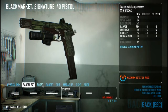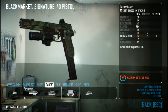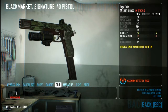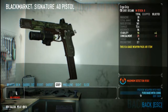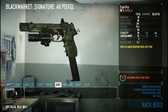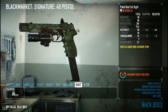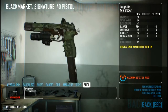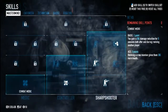For the Signature 40 pistol: a Face Punch compensator, a damage boost or accuracy boost, a combined laser module, an Ego grip, an extended magazine, a sight of choice, and a long slide. Now let's head over to skills.